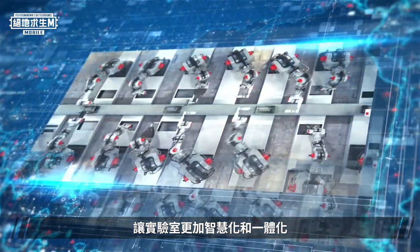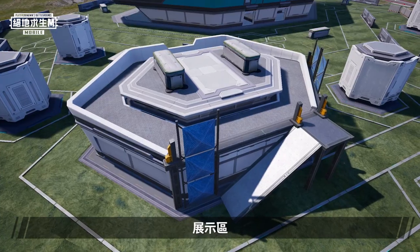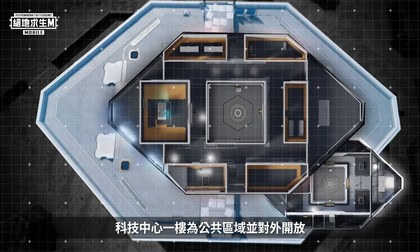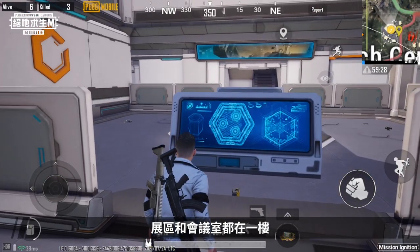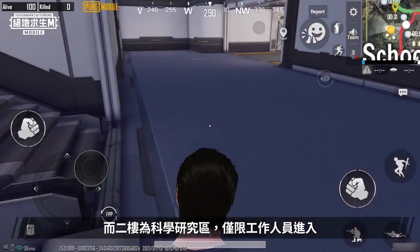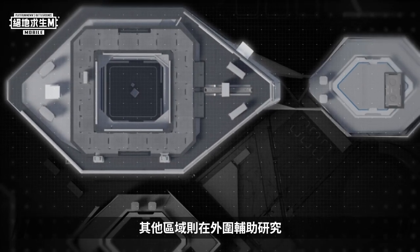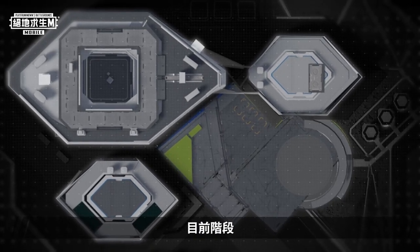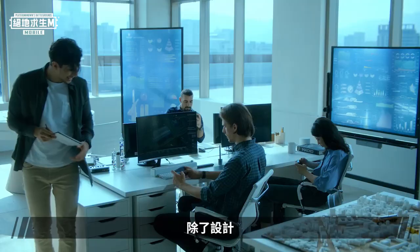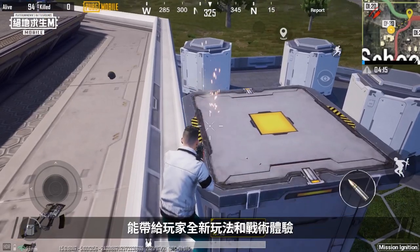However, advancements in technology lead to more advanced research equipment and verification methods, which improve the research efficiency of scientific researchers and promote the smart integration of the tech center. Therefore, when designing the tech center, we divided it into the experimental area, isolation area, demonstration area, meeting room, storage area, and so on, based on their functions. The first floor is a public area accessible to all, with the demonstration area and meeting room located there. The second floor is the research area, accessible only to staff, with the lab at its heart used for Dynahex's research at the highest level of security. The main building has basically been completed, with surrounding buildings in the final stage of construction. We've also added many new combat elements to the tech center, hoping these will give players new combat experiences.